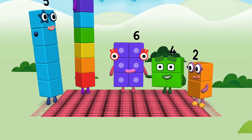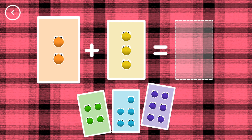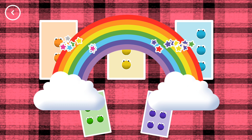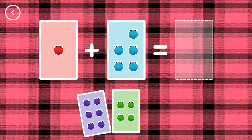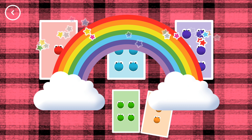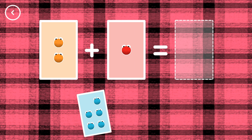Hello! Wahey! If you start with this many and add this many, how many do you have all together? Five. Two plus three equals five. Yes. Six. One plus five equals six. Correct!